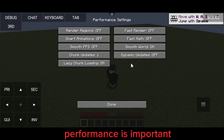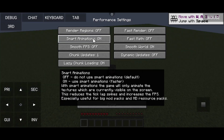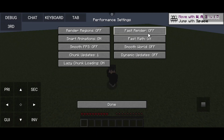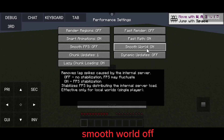Performance is important. Make Render Regions off and Smart Animations on. Fast Render on. Fast Math on. Smooth World off.